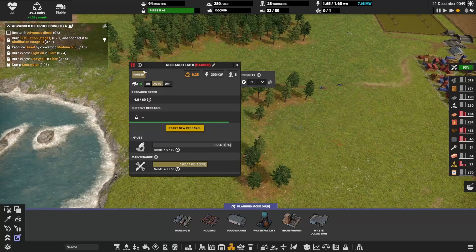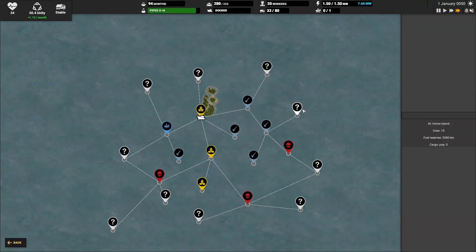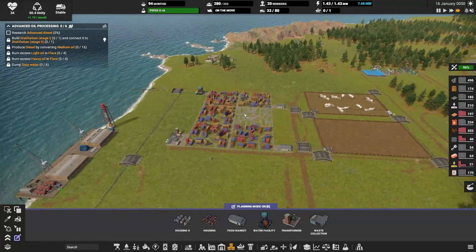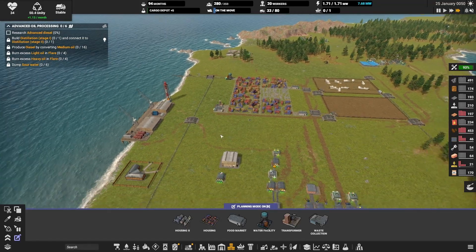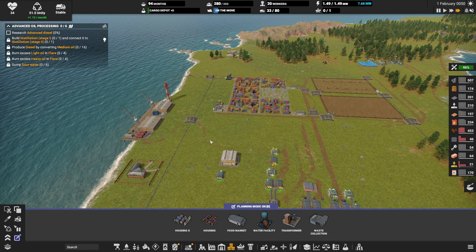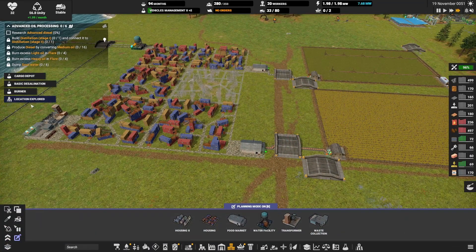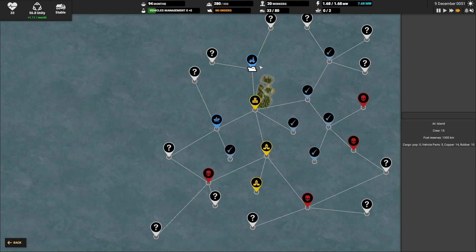That means we can turn this lab on and rip through some research quicker. Our boat's back, so let's go out to here because I want to see if I can get that oil rig in this session. Research advanced diesel — yeah, so our tutorial is kind of in limbo right now until we can find that. We cannot upgrade the boat until we get that. So I will break in and let you know if we find it. There it is — we found it! Oil drilling technology. Our ship has discovered an oil rig — we get these parts and then we get this cool stuff here.